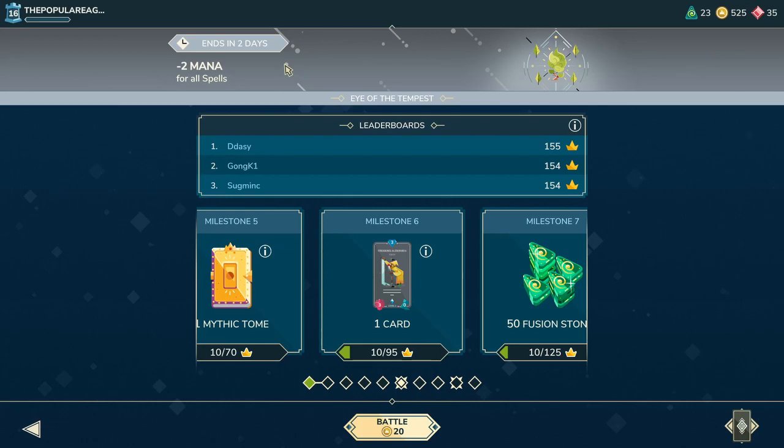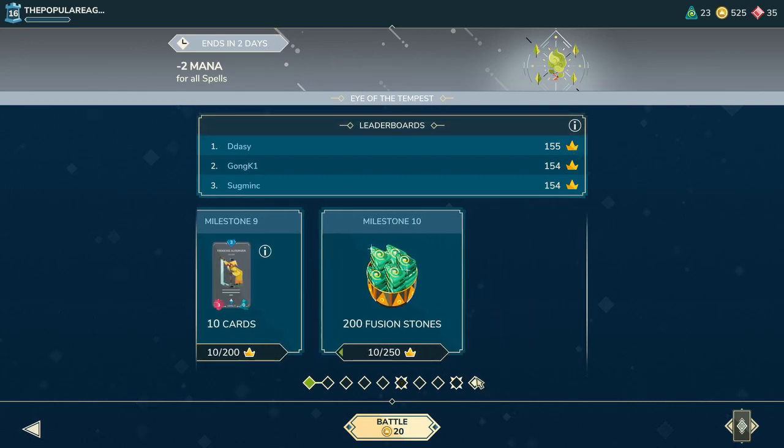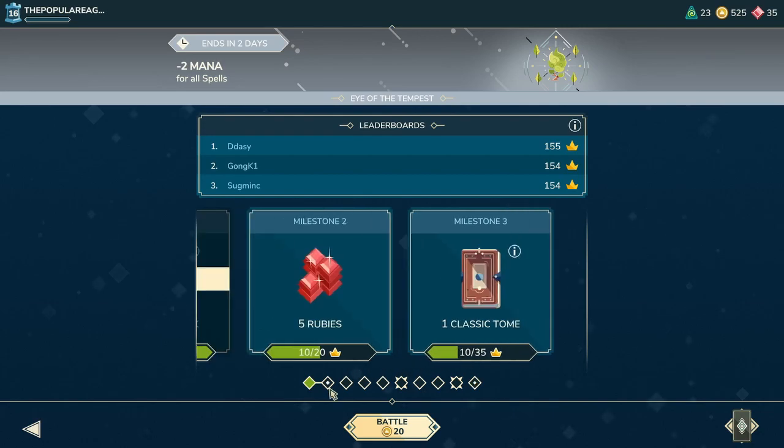This Brawl is called Eye of the Tempest, and you have minus two mana for all spells. It also ends in two days. How on earth are you supposed to get to Milestone 10? You have four days to do it — that's insane. It's already ridiculous.